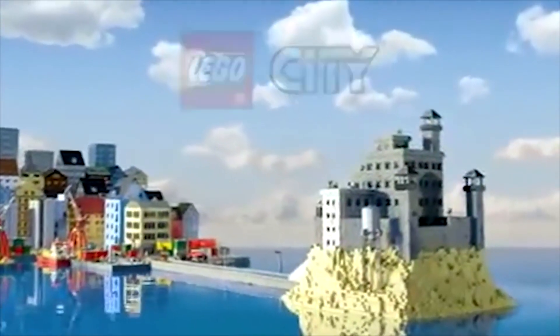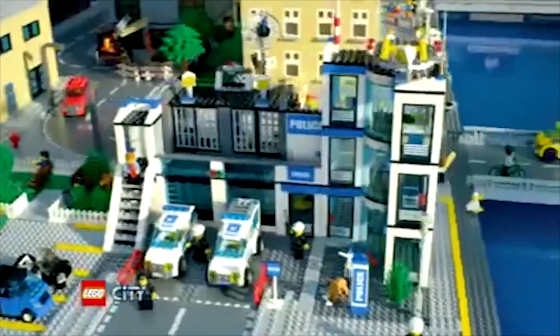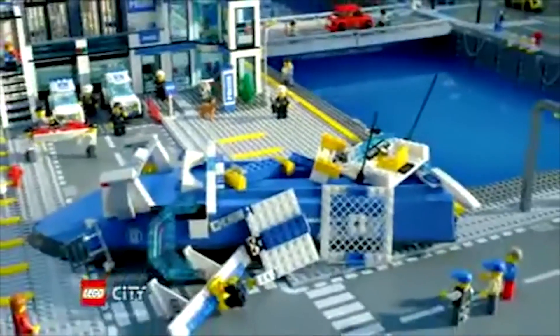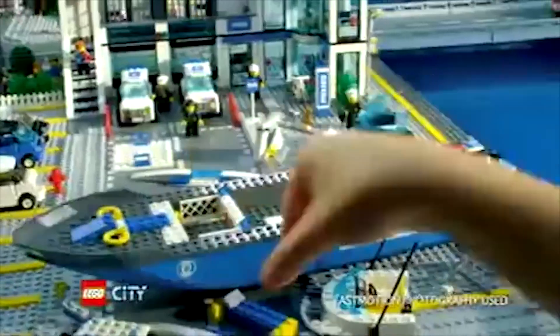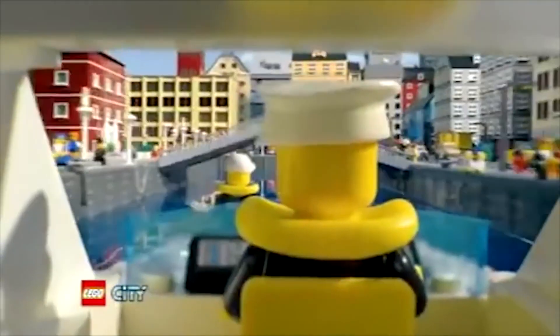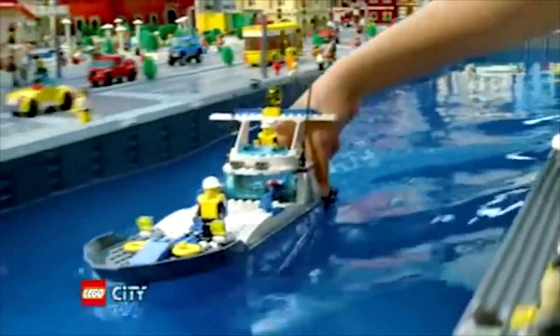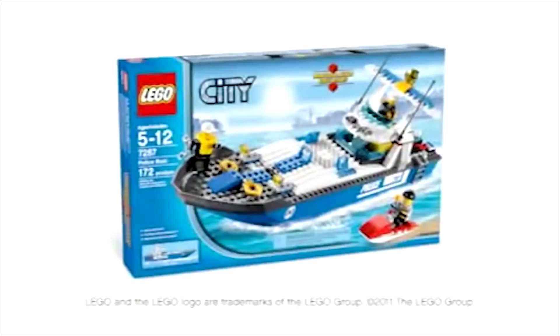At Lego City Prison Island, all the crooks are escaping. But the police will catch them with their new police boat. You can build a high-speed police boat, put it in the water, and start the chase. It's time to push it to the limit. You're almost at the bridge. Catch the crooks and save the city with the new powerful Lego City police boat.